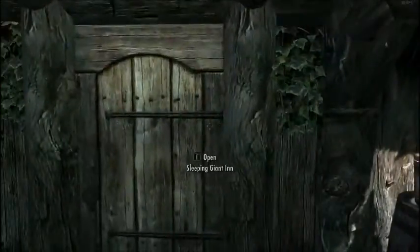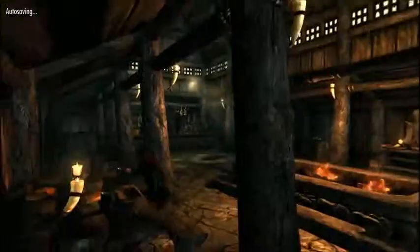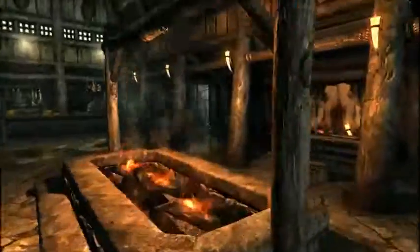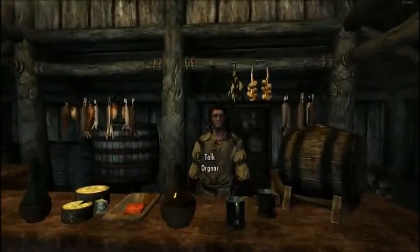I don't really want to go into a line of thievery again — that seems to be what most of my playthroughs end up being at this point. And there's Delphine. Oh, there's a key. I wonder why their wardrobe has a key. Just kidding, I'm going to play this game properly. Spoilers.